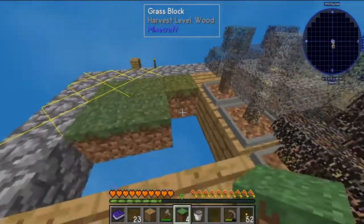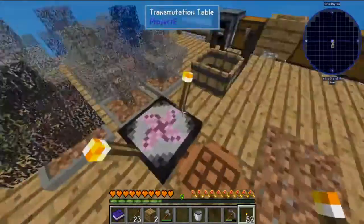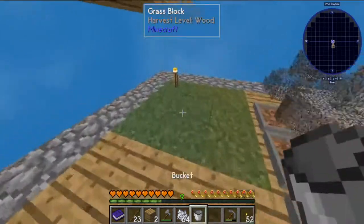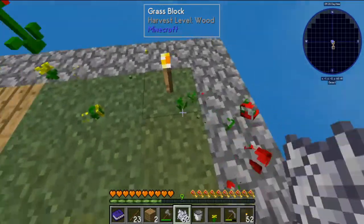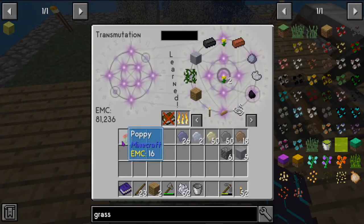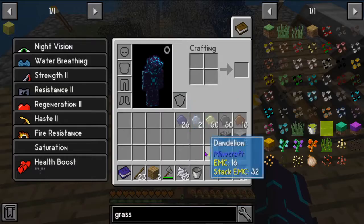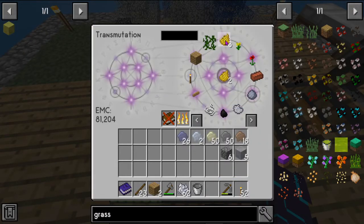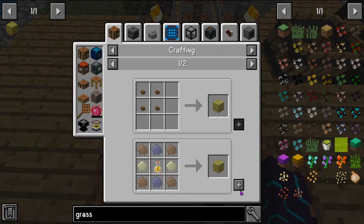We can go ahead and do this, then grab ourselves some bone meal. This is also a really easy and good way to get seeds as well — that's kind of a heads up. Right now I'm going to need five of these dandelions so that I can get the five gold amber that I need.